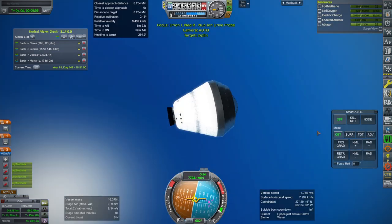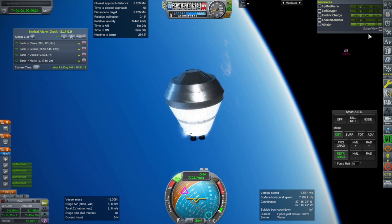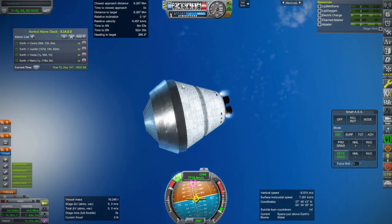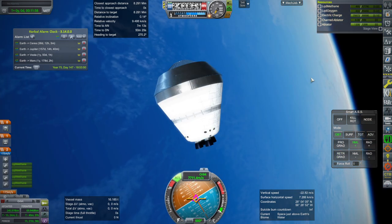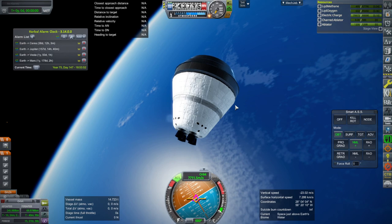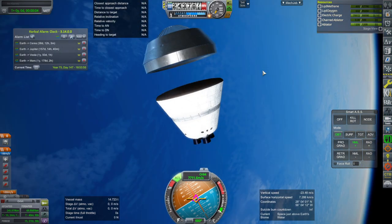Just for the heck of it, we'll try and follow this down. I think the RCS can use the residual fuel. The adapter is an unusable portion, though, so we have to jettison it. Adapter jettisoned. Now we have the heat shield free.